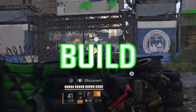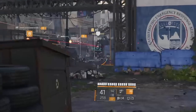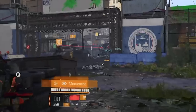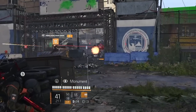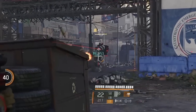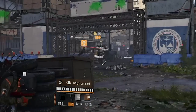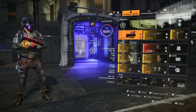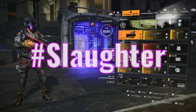Hey bandidos, this is a legendary skill build for people who hate to die — and surprise, it doesn't include the Memento exotic backpack. This is Slaughter 4.0. If you're not familiar with this build series, Slaughter builds are rated for legendary and aim to bring damage and survivability perfectly in balance. Hit like if unique and effective builds are for you, and comment 'slaughter' down below to support the channel.